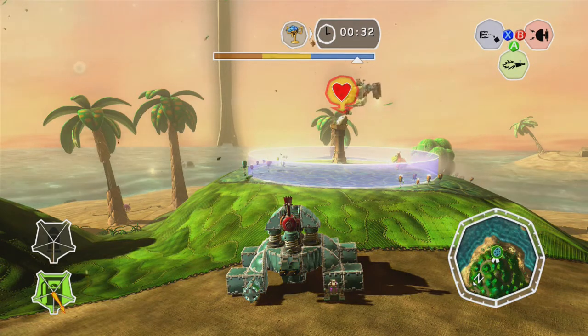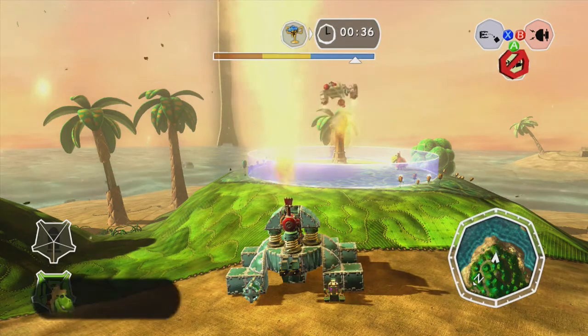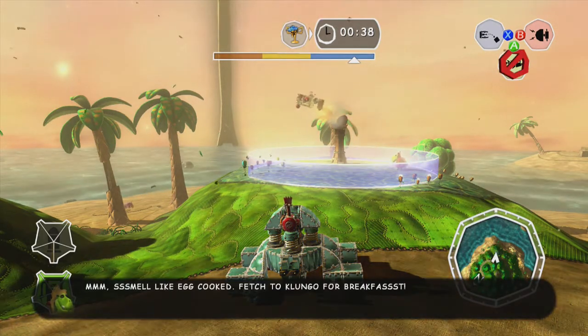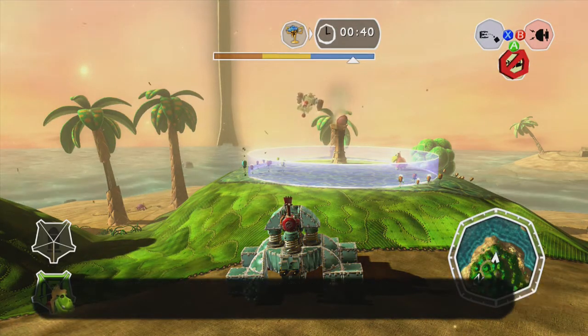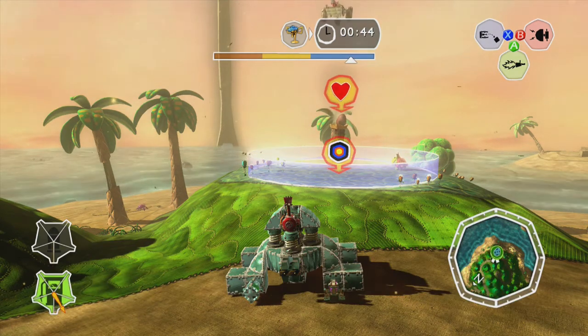As the more observant of you have probably gathered by now, what I'm actually doing is using the flamethrower to cook the egg, as by doing so you don't actually have to carry it to the volcano at all. Doing this regularly saves you a lot of time, and doing it in a Bots and Drones challenge just makes it so very much easier.